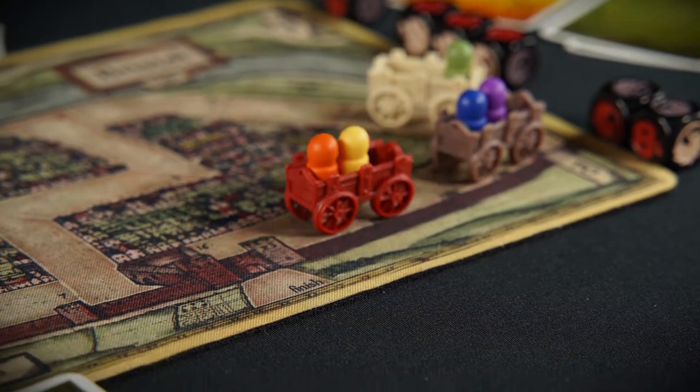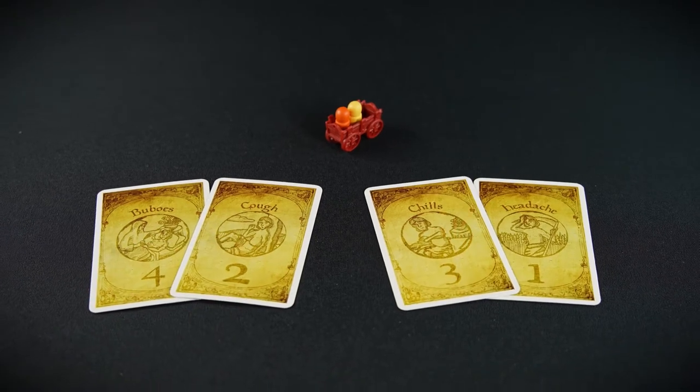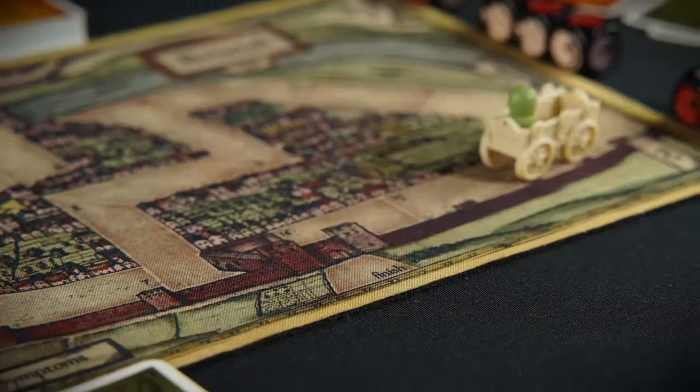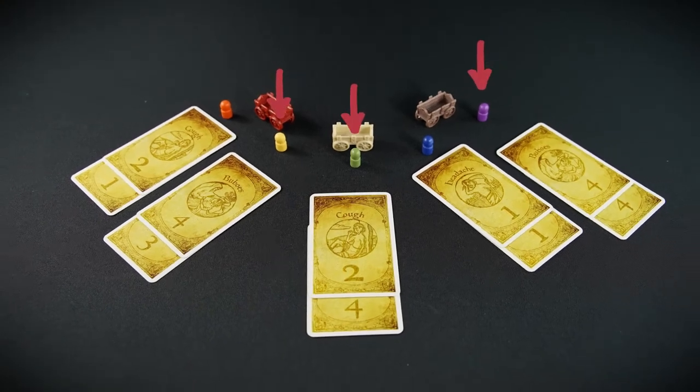Continue playing rounds until a cart crosses the finish line. If a cart crosses and anyone on that cart has the plague, everyone on that cart loses and play continues. When the first all-healthy cart crosses the finish line, everyone on that cart wins and the game is over. If no cart finishes healthy, then all players who contracted the plague during the game are the winners.